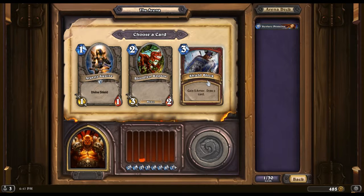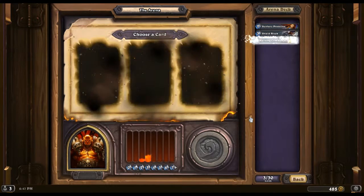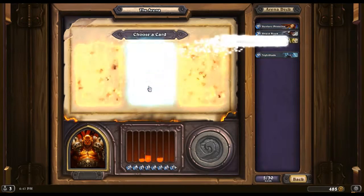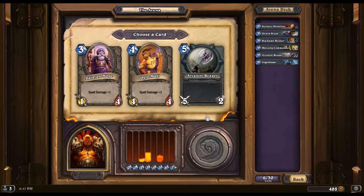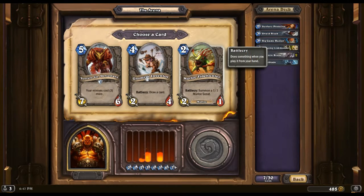Argent Squire is a good one-drop, but this is great — basically five free life with a draw card. So I'm gonna skip on her for now. Warsong Commander — I think for the battle cry we'll go with the Nightblade. Arcanite Reaper, Big Game Hunter — good spell damage isn't really gonna do me much good.